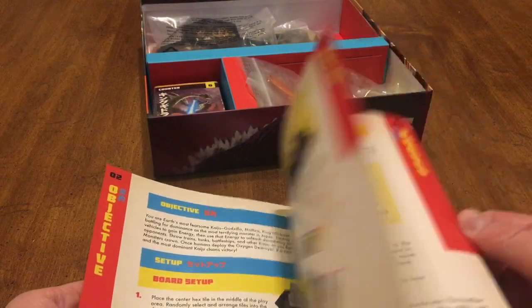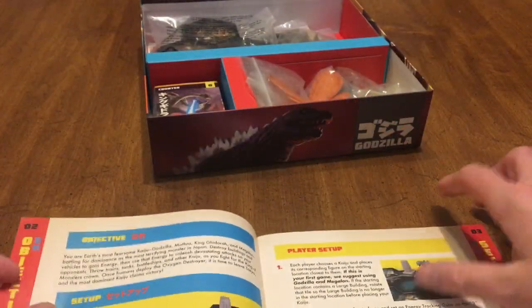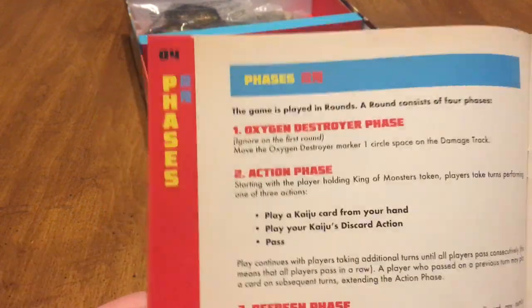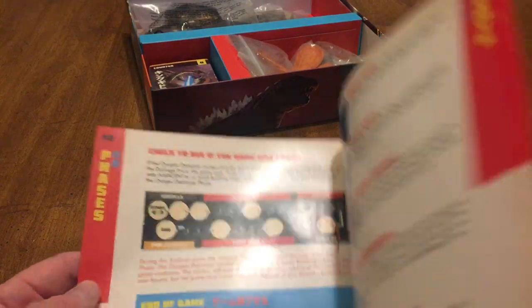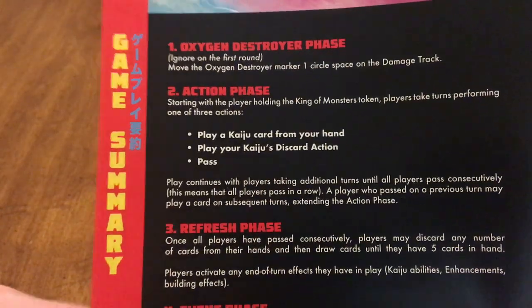Two to four players, forty-five minutes — seems like a nice short game. The rulebook covers using the kaiju card to attack, sequence of play — about 15 pages, which isn't bad at all. Player setup, objective, board setup, the phases: Oxygen Destroyer phase, Action phase, Refresh phase, and Event phase. That's the sequence of play on the back, then end-of-game scoring.